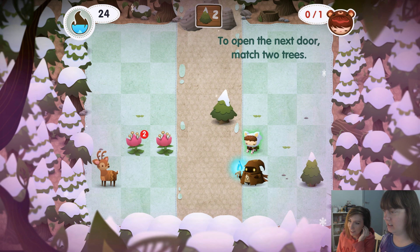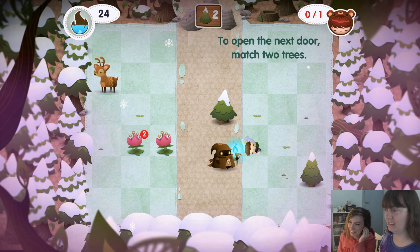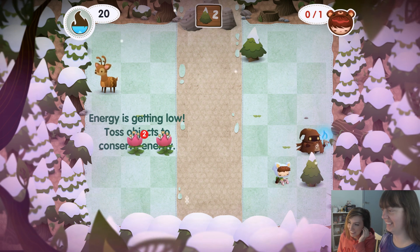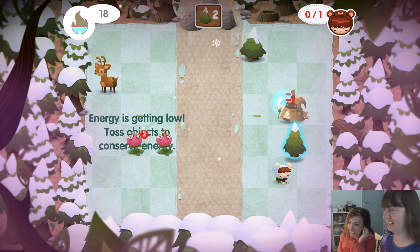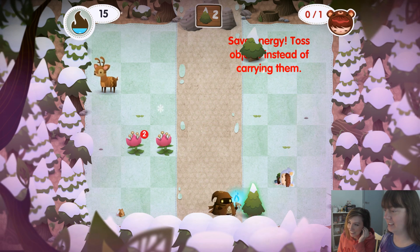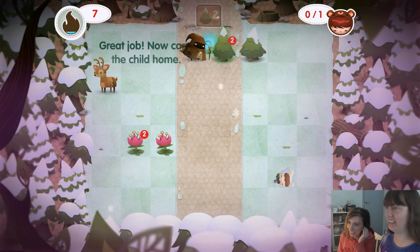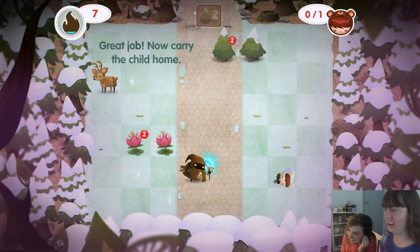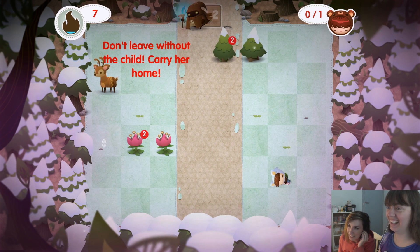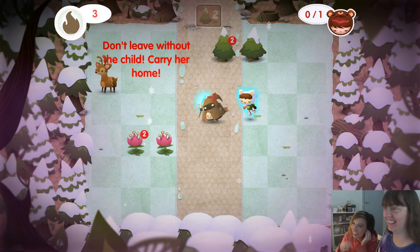Aww, about the deer. Stuck the deer. Oh my god, the trees. You need to match these trees together. How are you going to do that? It's tricky. You've got nine, eight, seven — go! Go! Oh my god, you're not going to get through the tutorial. Don't leave without the child. Carry her home. You can't. Four, three, two, one.